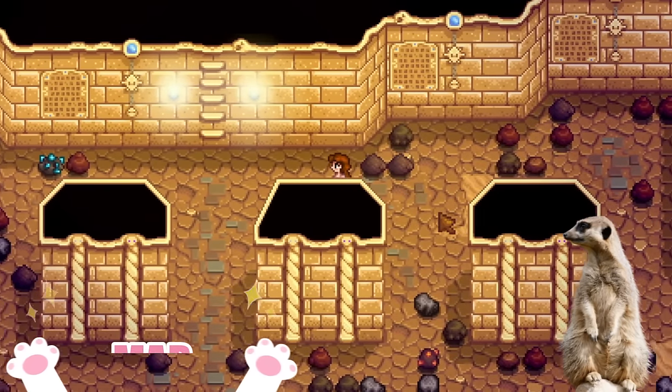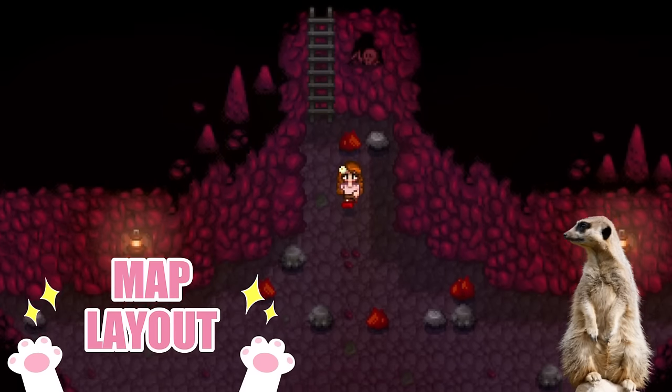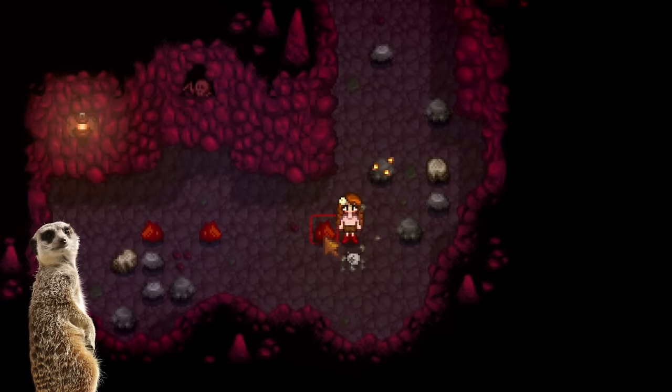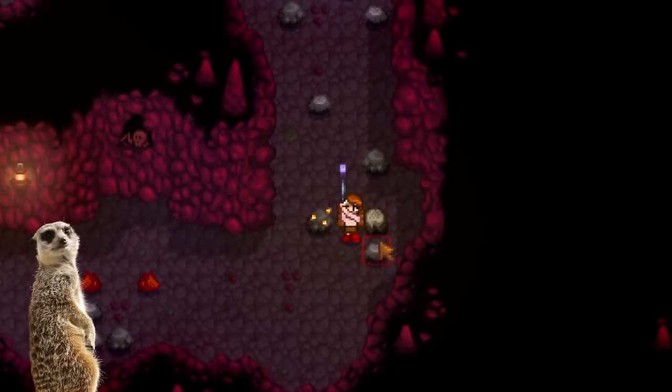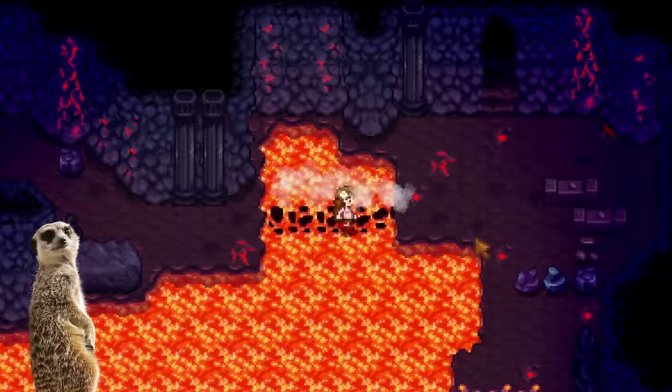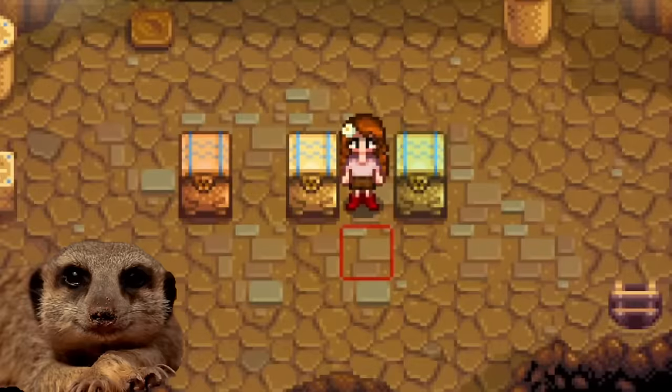Number 10: New Mine Layouts. Lastly, we have new mine, skull cavern, and volcano layouts. 20 new layouts have been added to the mines once you've reached the bottom, and 20 new layouts are also added to the volcano when you've successfully unlocked the shortcut. Concerned Ape also added more variety and improvements to the skull cavern treasure chests.